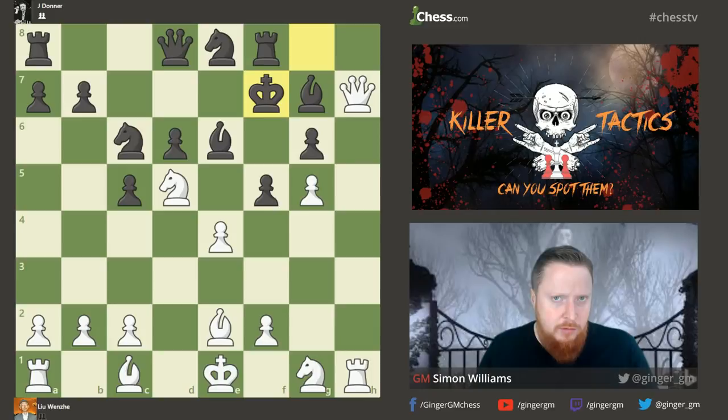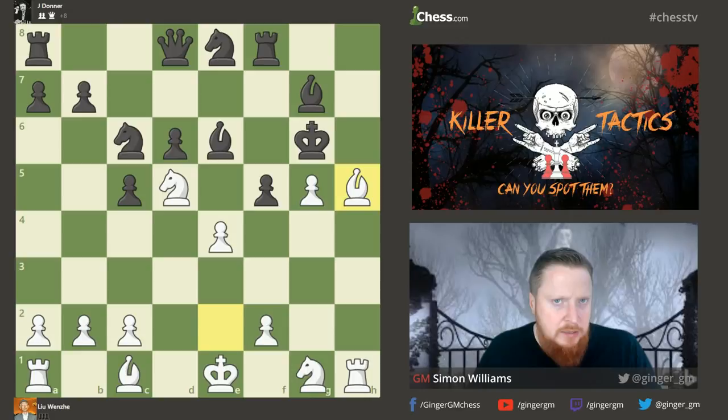The killer tactic is queen takes g6 check — a brilliant queen sacrifice drawing the black king into the open. The black king has to take the queen. This tactic works because another piece can join the attack: bishop to h5 check. Again there's only one move — king to h7.